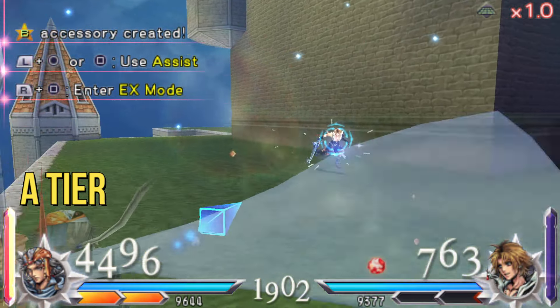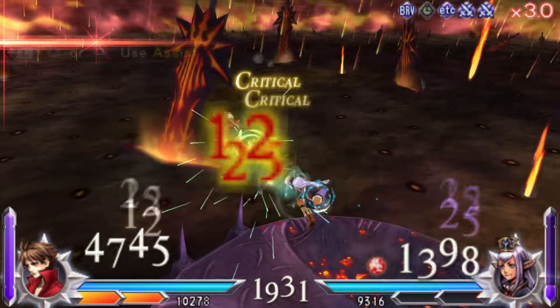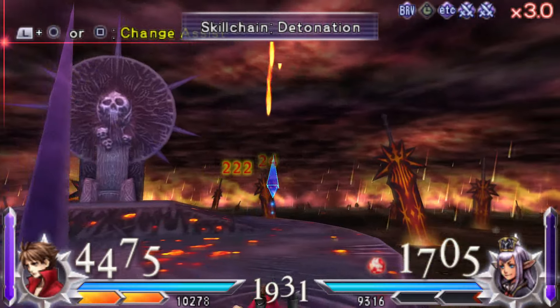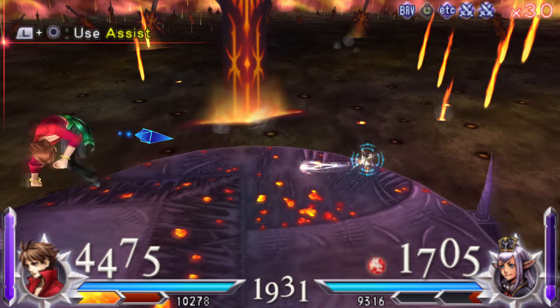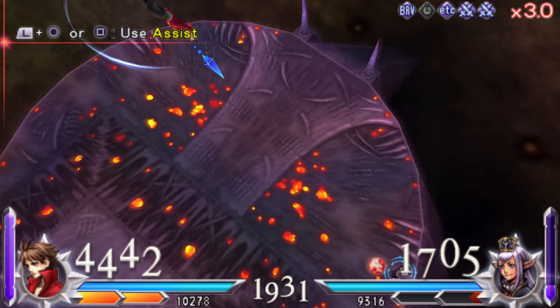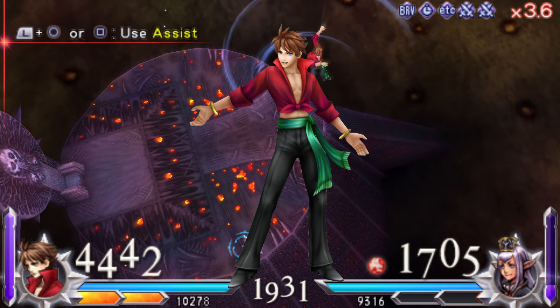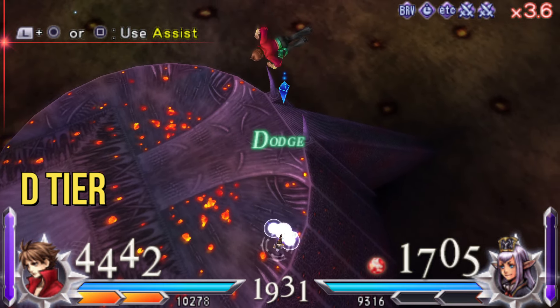Sadly, for the weakest character in the game, it's Bartz. His attacks just aren't that safe and he can easily be punished. If you are better than your opponent or are just playing out of your mind, you can secure a victory, and I just love his costumes. But sadly, this isn't a fashion show. D tier.